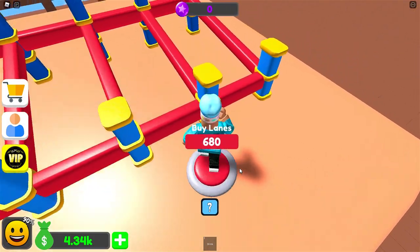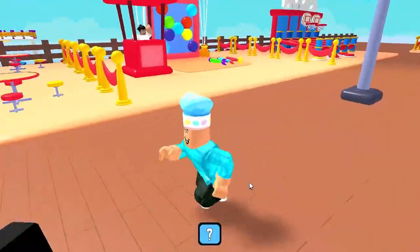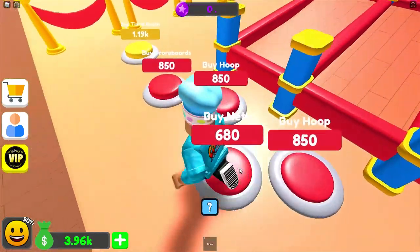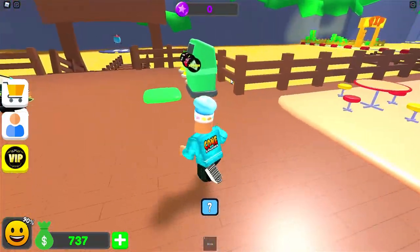I can now buy lanes for $700. Look at all this — I'm just going to walk through and buy all of this. I'm out of money — instantly! Let me just walk through here and see what I can afford. I can afford it all. Now up to $101 per second.